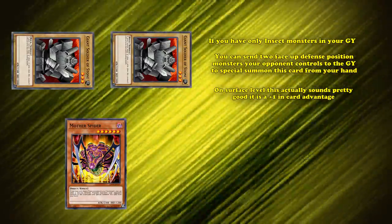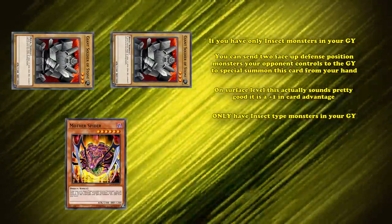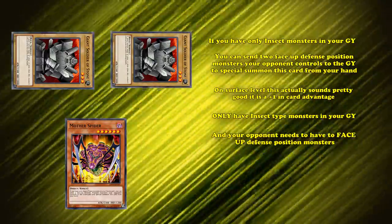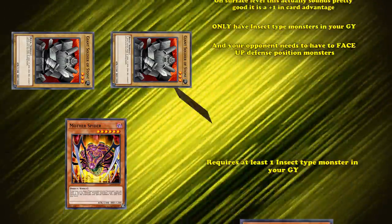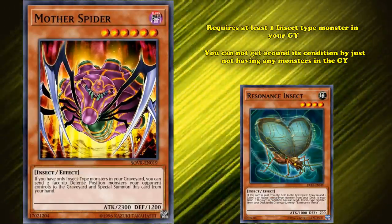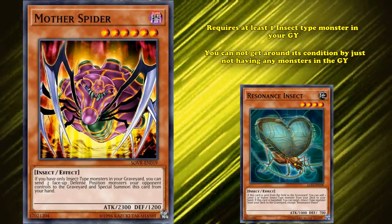Although, the devil is in the details. Its requirement to use its effect is to only have insect type monsters in your graveyard, and your opponent needs to have face-up defense position monsters. Its conditions require at least 1 insect type monster in your graveyard — you can't get around its condition by not having any monsters in your graveyard. You need to ditch one there first before you can even think about activating its effect.